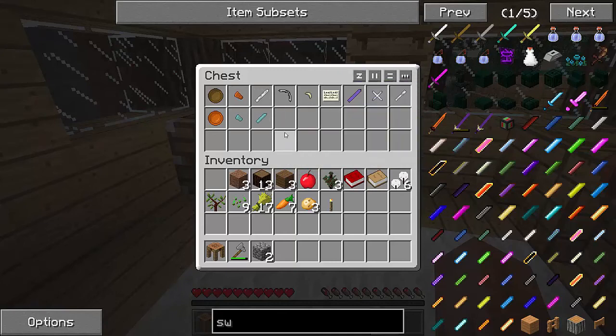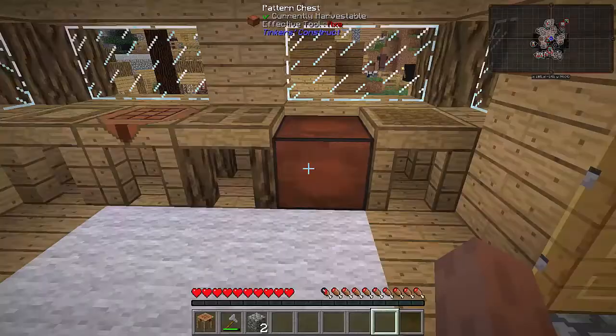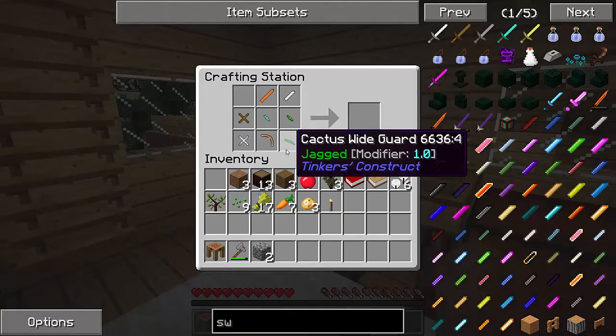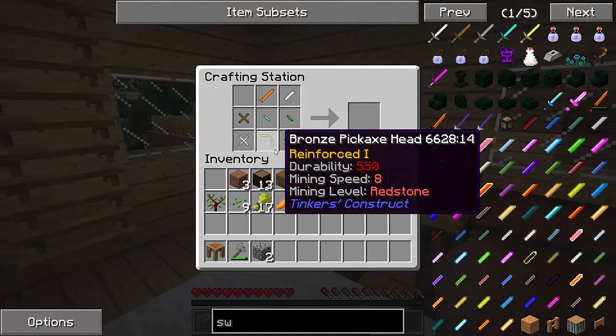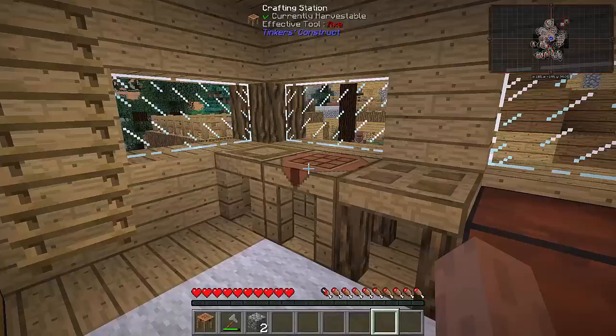Hopefully they have some Tinker's tools in here, and they do! We've got a flint pickaxe head, we've got some copper — actually nice — and an obsidian sword blade. Oh, there is a bronze pickaxe head too. I'm going to take these and make ourselves some tools.